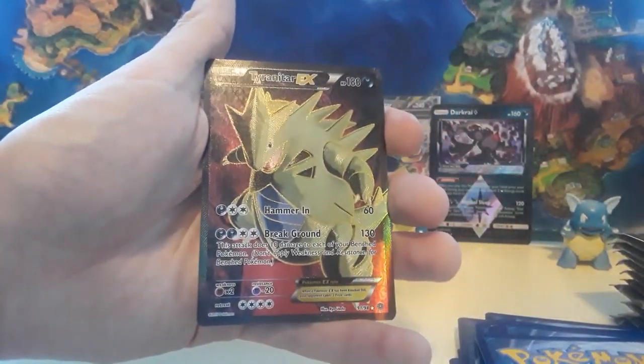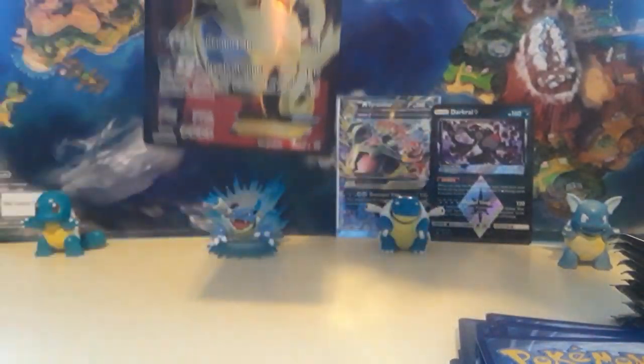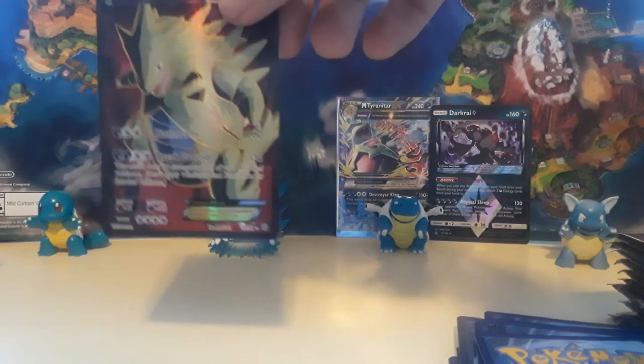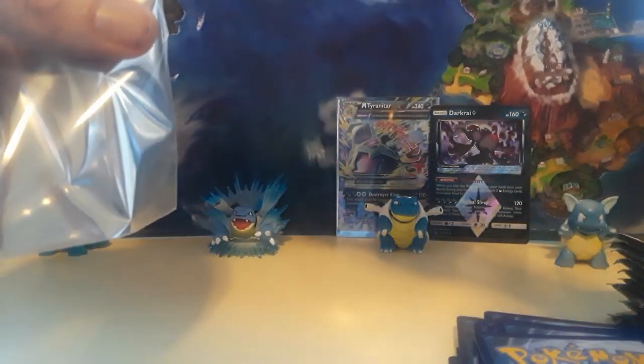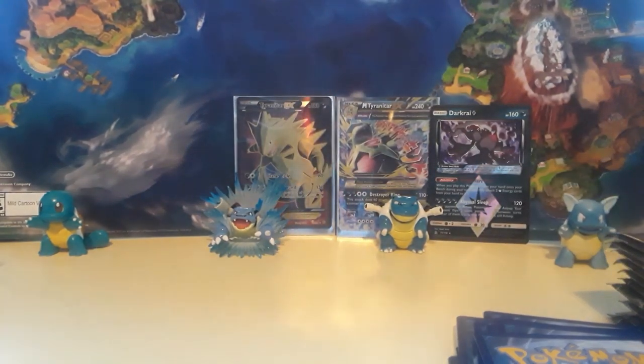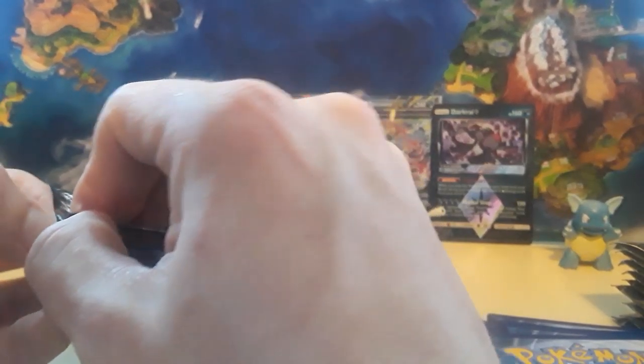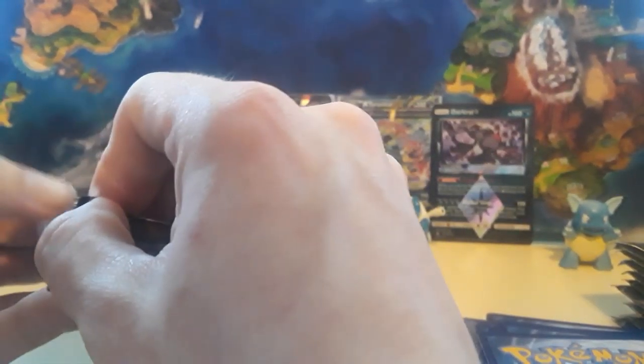Oh that's nice, super nice. I almost did the card trick and I felt it — I was like oh, that's gonna be a good card. So right off the bat we got two Tyranitars, which is freaking amazing. I guess right now we're going with a dark theme because Dark Rye, Tyranitar being dark — fine by me.